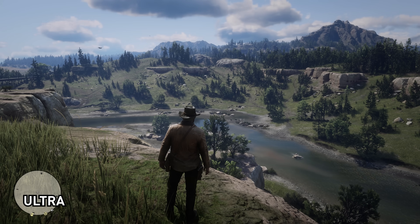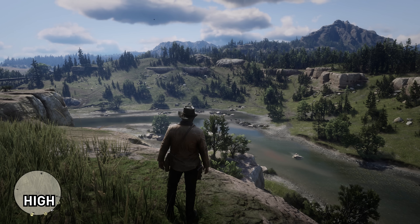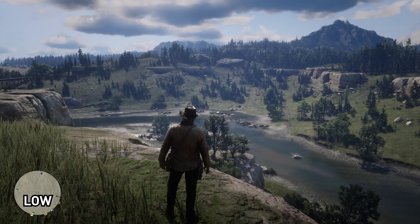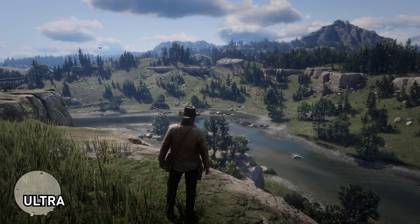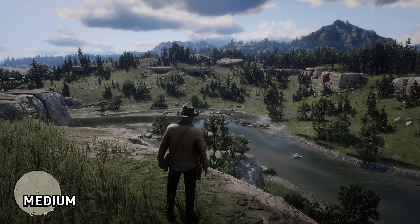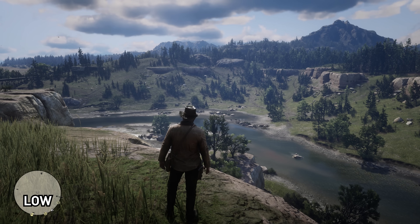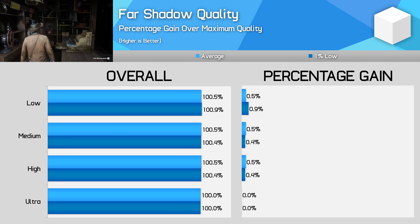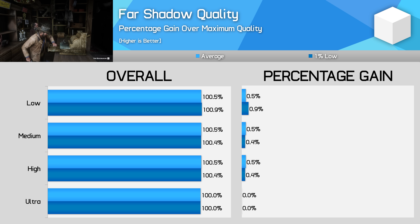Far shadow quality is much more subtle than general shadow quality. Part of the reason Red Dead's game world looks so dense and incredible is that even distant objects have some form of shadowing. Far shadow quality affects the density, accuracy, and resolution of these shadows, however in both the benchmark and open game areas I saw basically no performance difference between settings. There's a slight advantage shifting from ultra to high for almost no visual quality difference, so I think high is a good choice here.